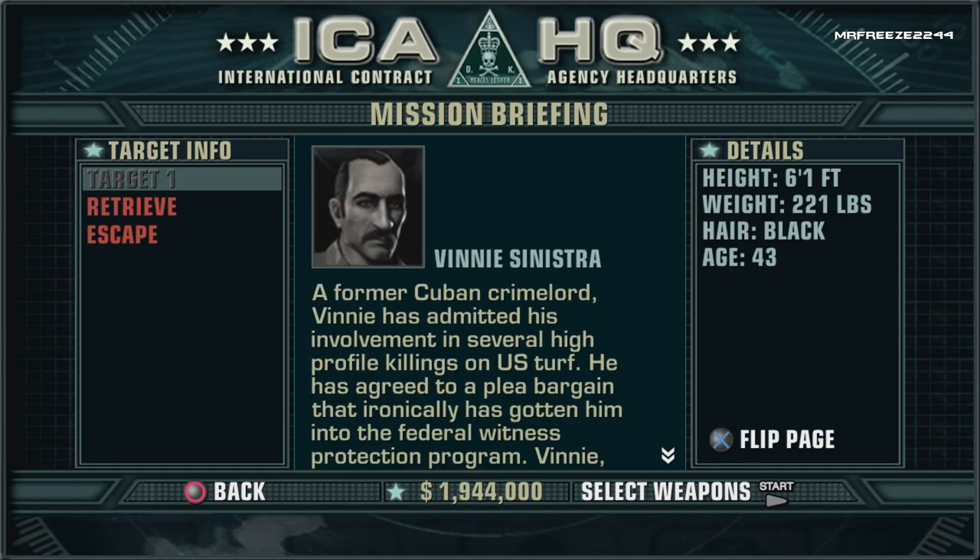Our client thinks it may be on a bit of microfilm — ensure that you retrieve it. Sinistra is extremely unstable and hasn't taken well to suburban life. They're having a birthday party for the youngest child on Sunday, and this may give you the angle you need to get in. The house is being monitored and protected by the feds, so extreme discretion is required. Tread lightly, 47.